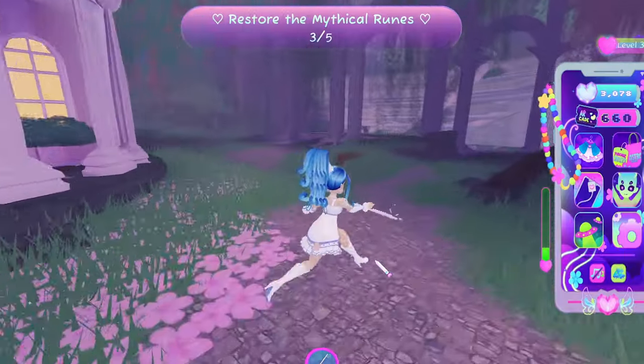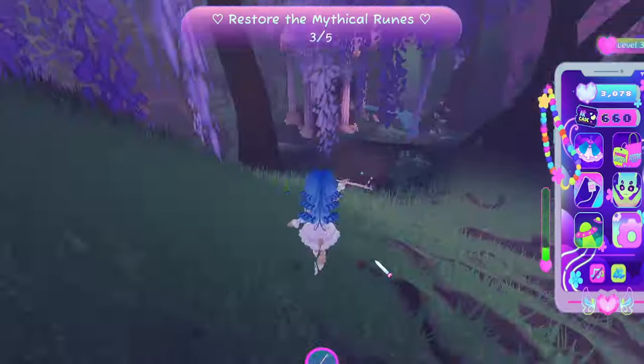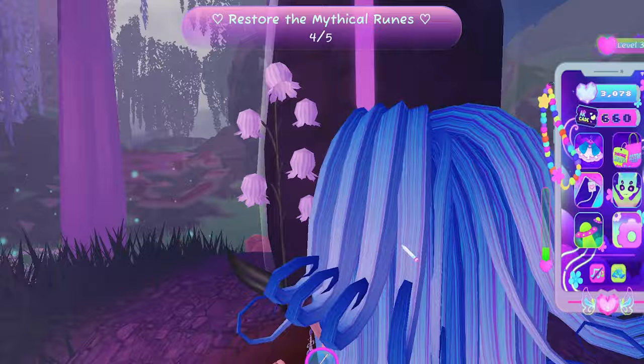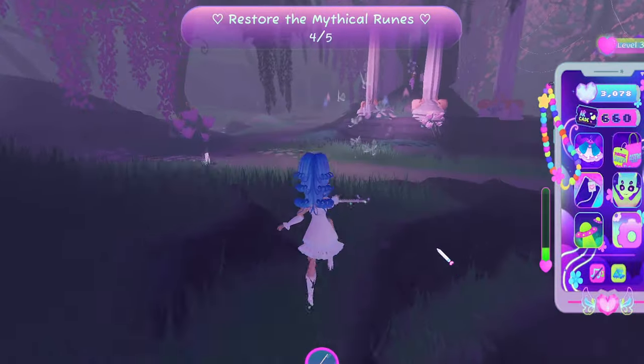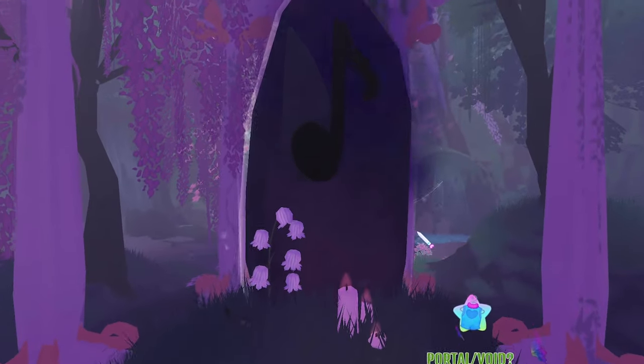Is there some kind of amphitheater? Are these statues, or have people been turned to stone? There's one over here — four out of five, one more to go. I found the last one! That's all five. Now I need to find the entrance to Celestia's heart.